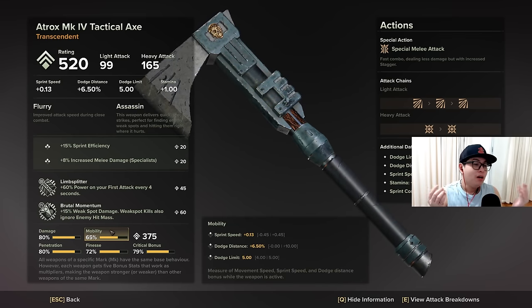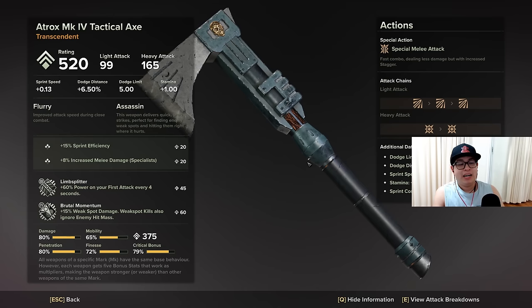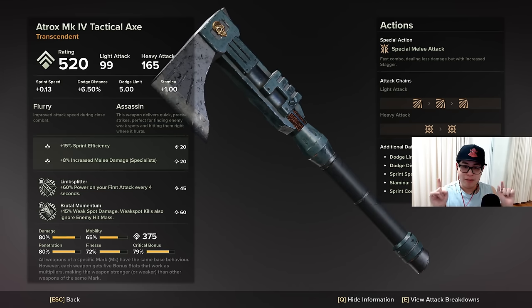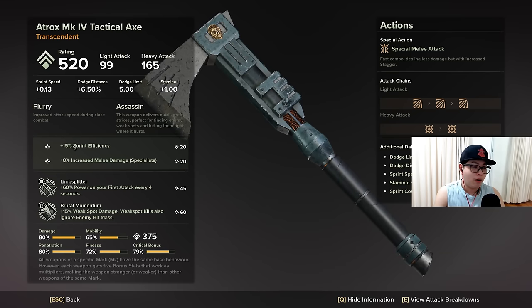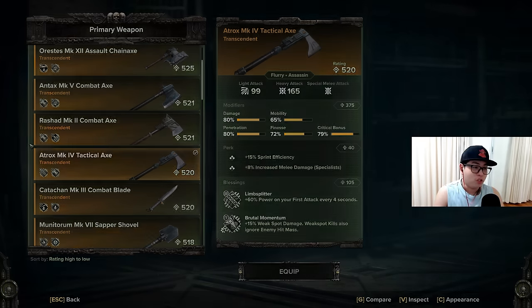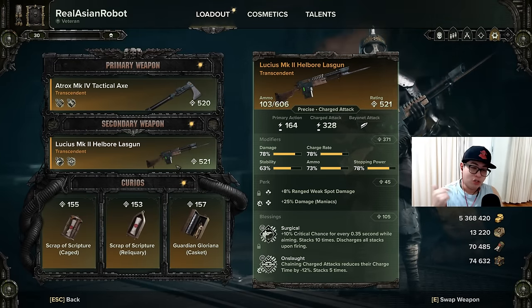Brutal Momentum's weak spot kills let you ignore enemy hit mass, which is pretty fantastic, and 15% extra weak spot damage is great. Let me know if Brutal Momentum no longer applies to your bayonet — as far as I can tell it's still applying. The stats and perks on the melee weapon don't even matter; I've got sprint efficiency as an extra but I don't even care. Brutal Momentum is all that matters. It seemed to work really well in Auric Maelstroms.